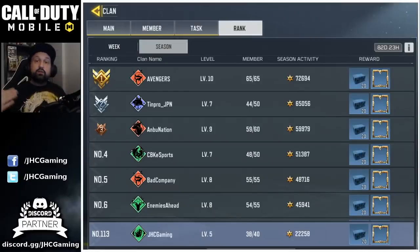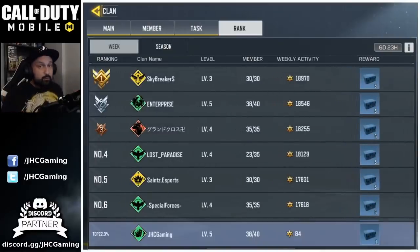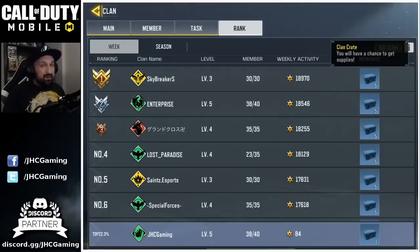On top of that you get weekly activities. The leaderboard just reset before I came into the game, so right now we're top 22% and we just get one crate. But just before the leaderboards reset, my guild was good enough to have the top rewards, so today we'll get five of these crates and finally get an idea of what's inside.